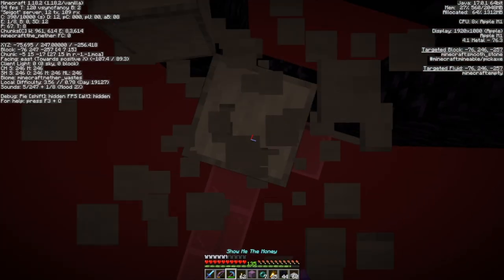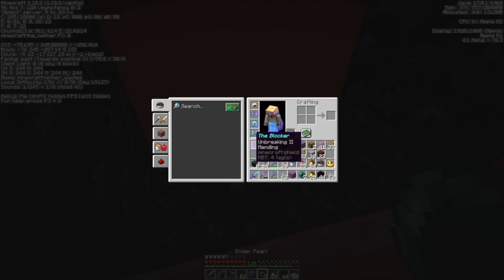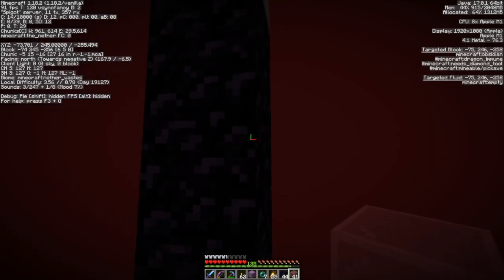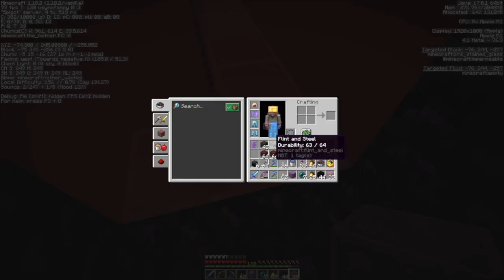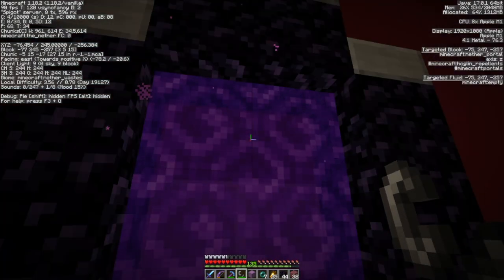Put slabs up here — be very careful. He uses glass, although I suppose any block would work, to put a barrier back here so that you can't walk off the backside. Let me go back over. And then he lights it. I don't need torches at the moment — the portal's lit.